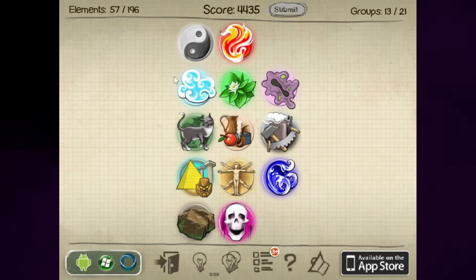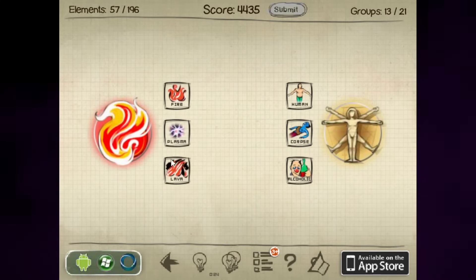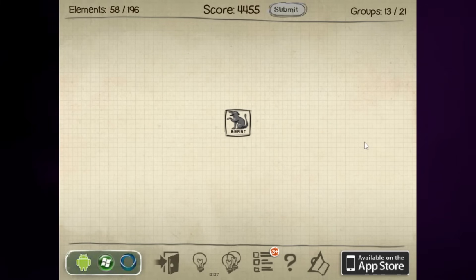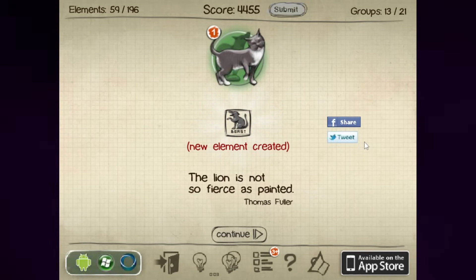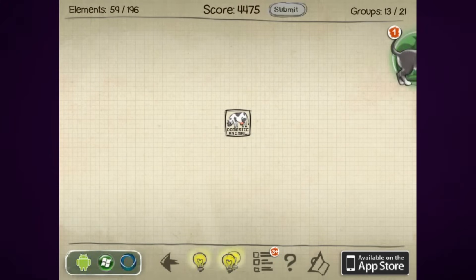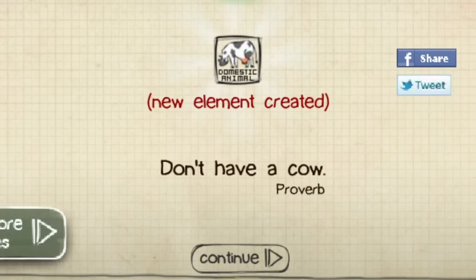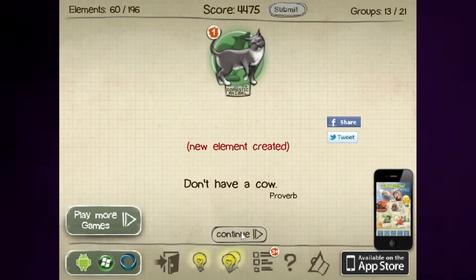Now that we've got bread I don't really know what to do. What if I create ghosts? I don't know — doesn't sound like a good idea. We don't need ghosts roaming about. Beasts — I just made a beast out of a lizard and earth. Make it make sense, but it's a beast. Human and beast — dog. Domestic animal. "Don't have a cow." The proverb of Bartholomew: don't have a cow.